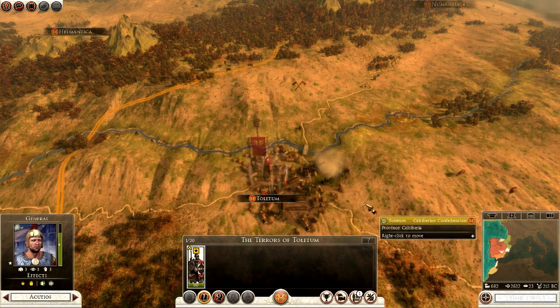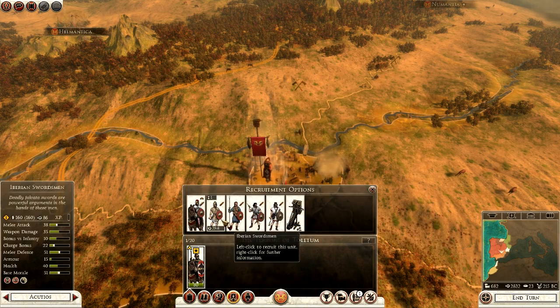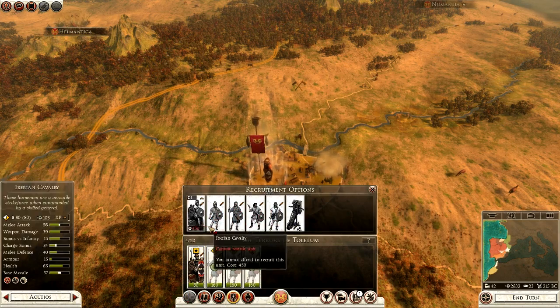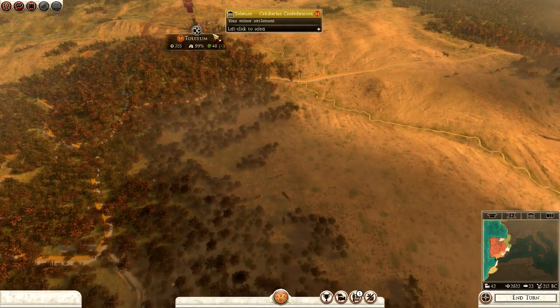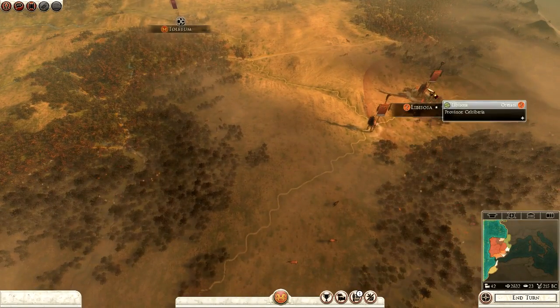We're going to put him into Toiletum and start recruiting. To begin with we'll get three units of spearmen and upgrade my general as well. We're out of money this turn, but Toiletum will be a bit more defended in case they counterattack and push north.